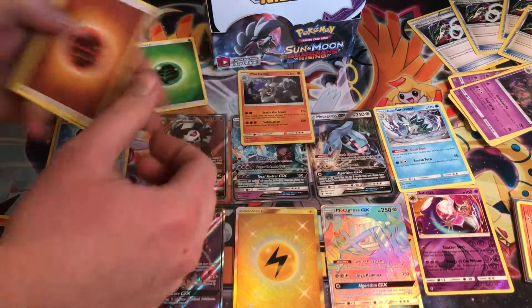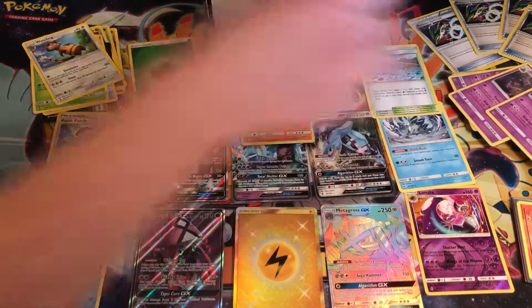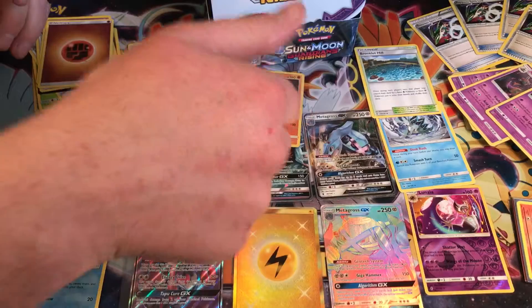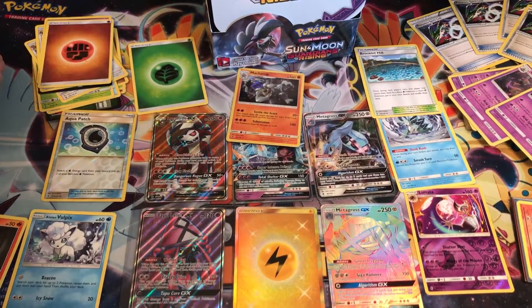Alright, put them right there. Brooklyn Hill is a pull — that's not bad, not bad. So yeah, pulled a Hollow Machamp today, and that's what we got so far out of the box. Probably more of the best box I've ever pulled. Go blast noise.